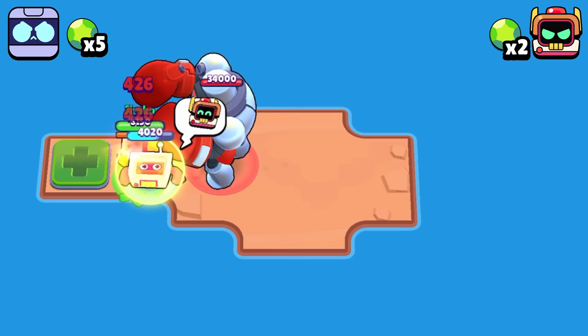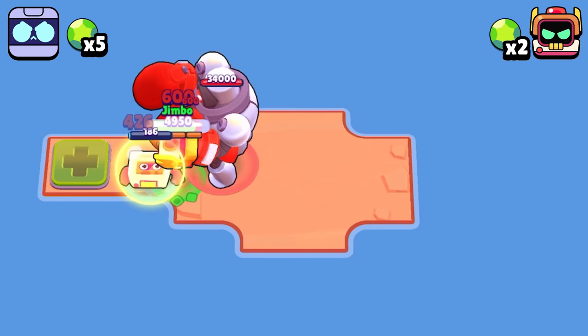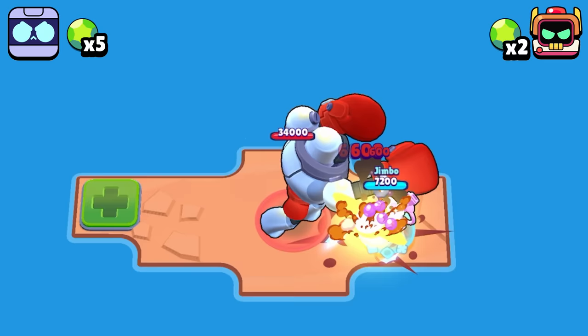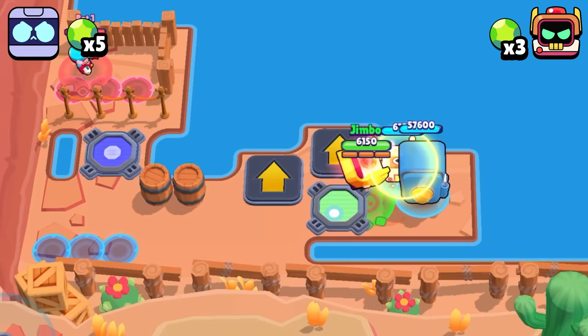Next up we have the durability test where each of the two competitors see how many robot attacks they can take before being defeated. RT is able to stand behind his base for the first few attacks and then take some punches himself, surviving 25 punches before being defeated. As for 8Bit, he's able to drop his Damage Booster in front of him to take a few punches, but it still only takes 19 to take him down.